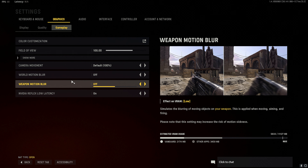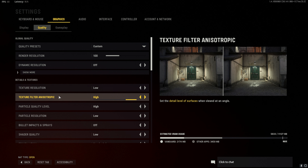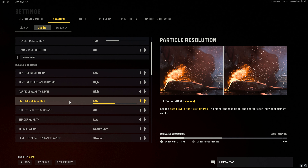Turn off the world and weapon motion blur. Switch to the quality menu. Set texture resolution to low, texture filter to high, particle quality to high, and particle resolution to low.